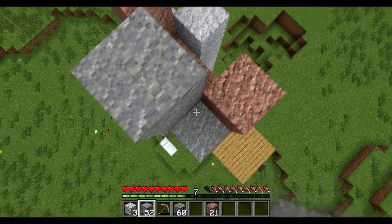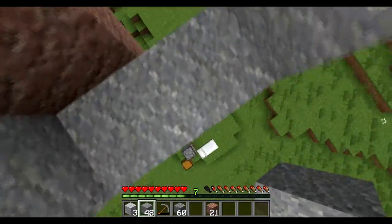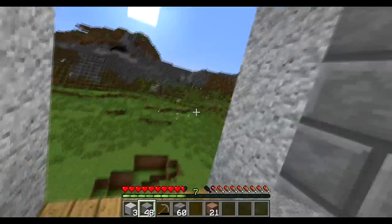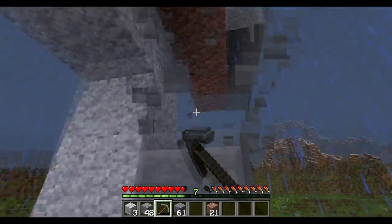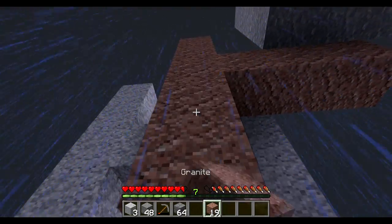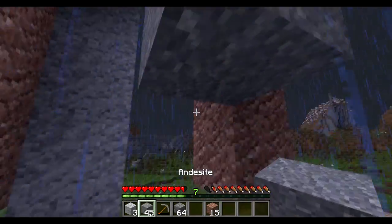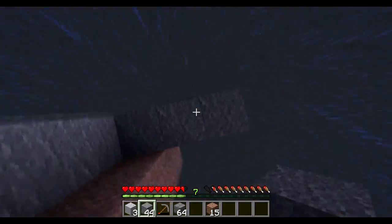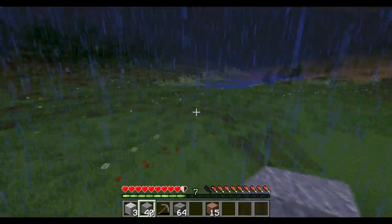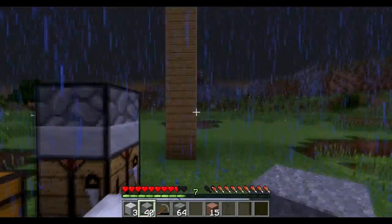Here we go! As you can see I came prepared and did all my scaffolding already. This server has a surprisingly large amount of rain constantly. So yeah, that goes down the same as this one, and then this one comes down to here. That makes me a little nervous — I don't know if fire spread has been turned on or off.